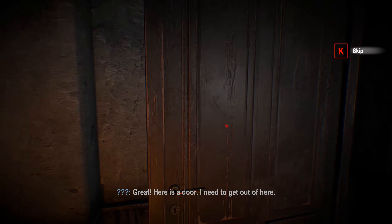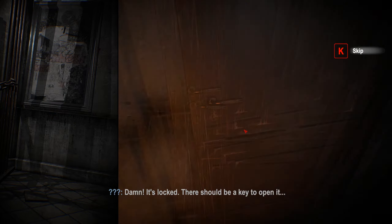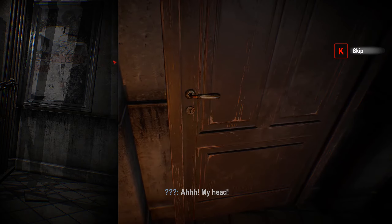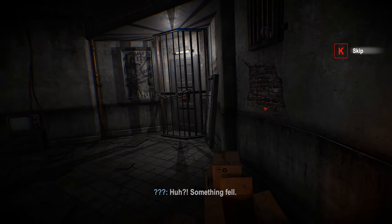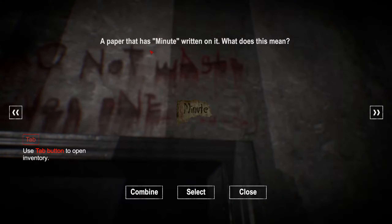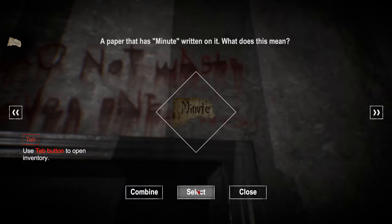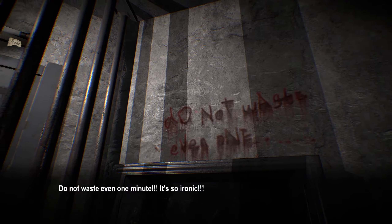We've got a door here. This is showing me the painting. The main character has headaches. Something fell - okay. A paper that has a minute written on it. What does it mean?